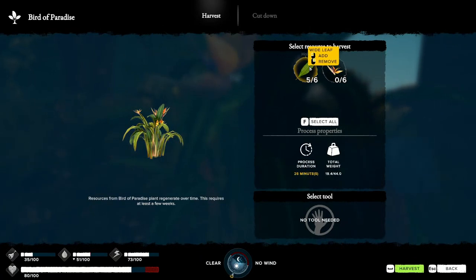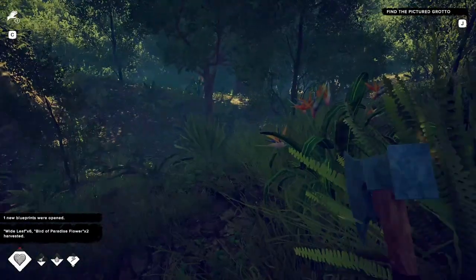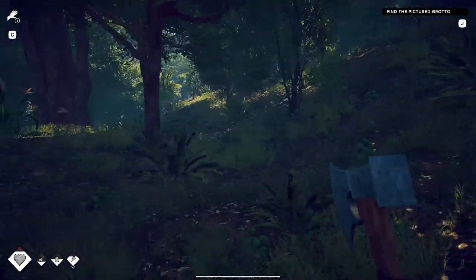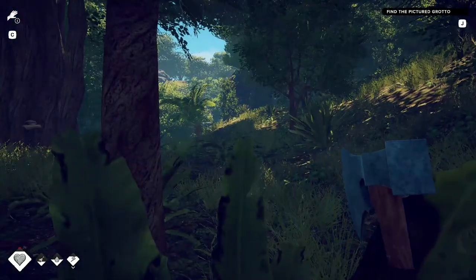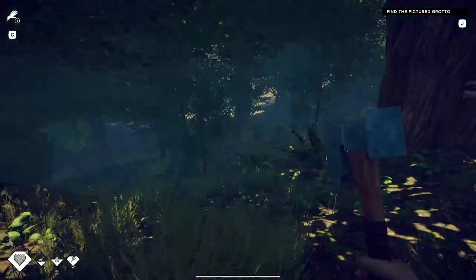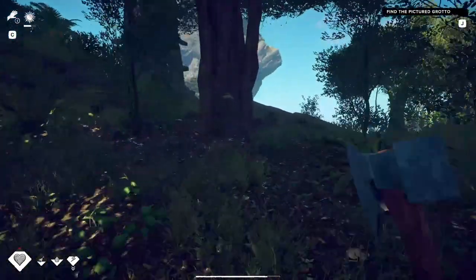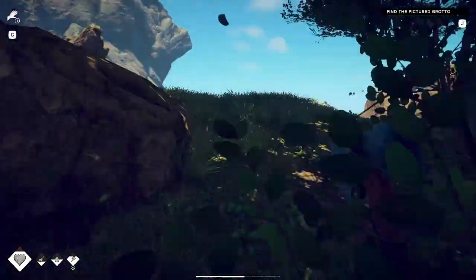Wide leaf is good. There's one of these assholes around. They see you from so far away. Oh God, is that a boar? Get right out of here. Grab this — that'll be good for tinder. I think maybe these are the trees.